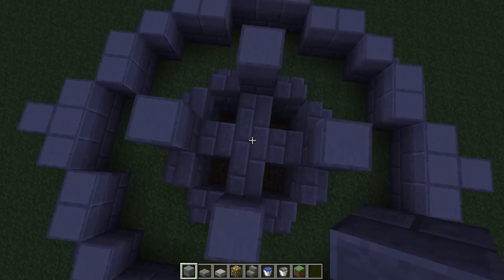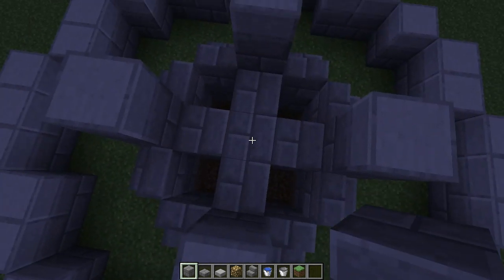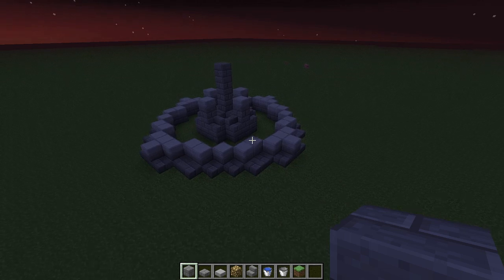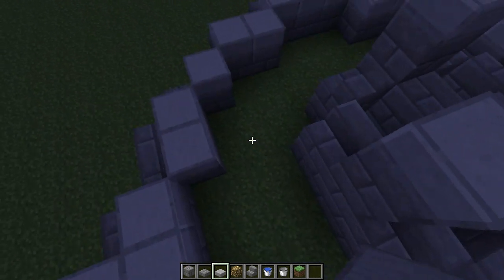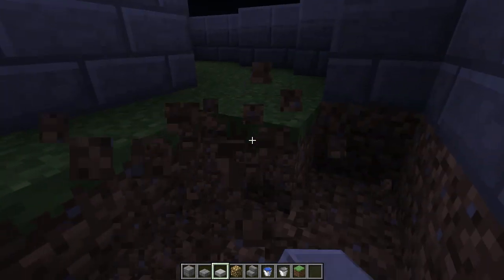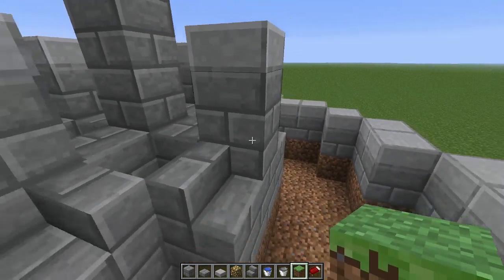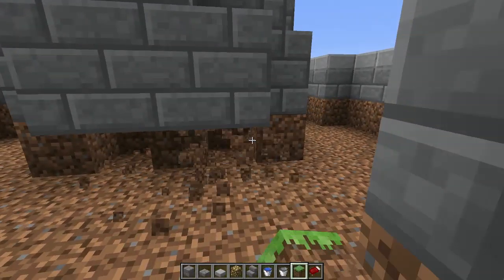From the middle block of this cross, go ahead and go one, two, three, four — just like that. That's pretty much your middle section. Then go ahead and punch out this lower part right here. Now we have that, and we're going to punch out this section as well.